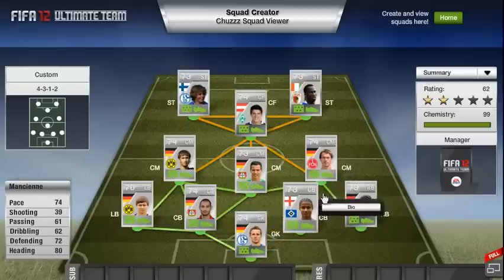Moving on to right centre-back, we've got Mancine, who also plays for Hamburg. As you can see, he has 74 pace, 72 defending and 80 heading.